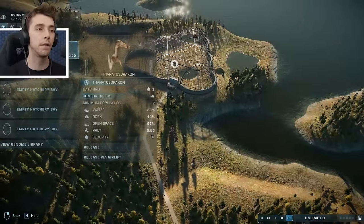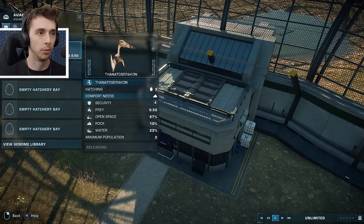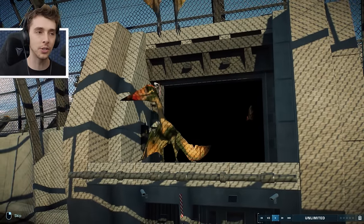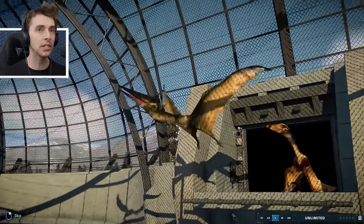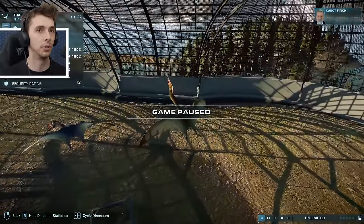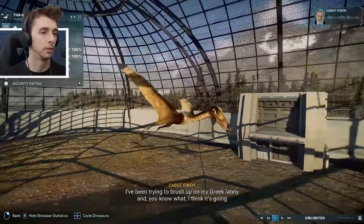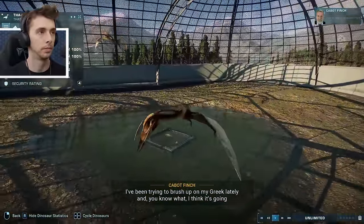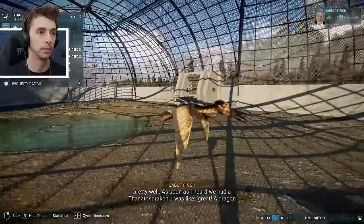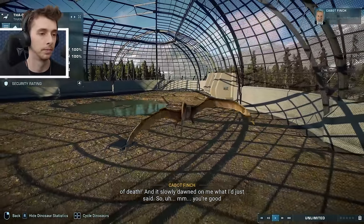We'll start with the flying dinosaur, this being the Thanatodrakon. I thought originally it was going to be as big as a Quetzalcoatlus, but it has three in its release animation, so I'm assuming it's not. I've been trying to brush up on my Greek lately and I think it's going pretty well! As soon as I heard we had a Thanatodrakon, I was like - great, a dragon of death! Thanatodrakon! And it slowly dawned on me what I just said.